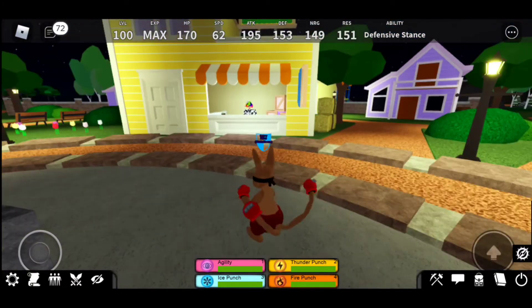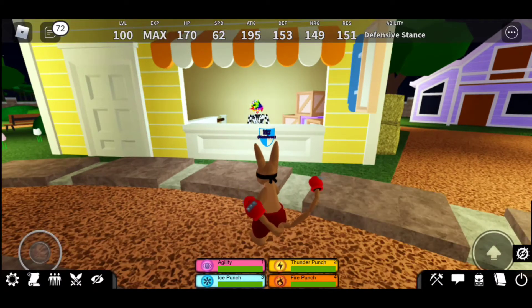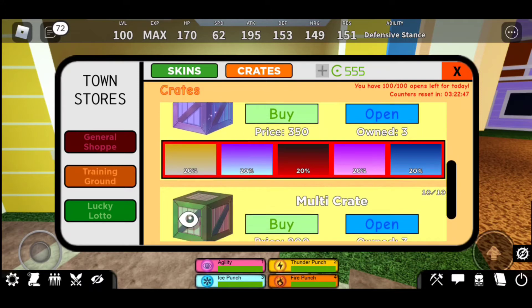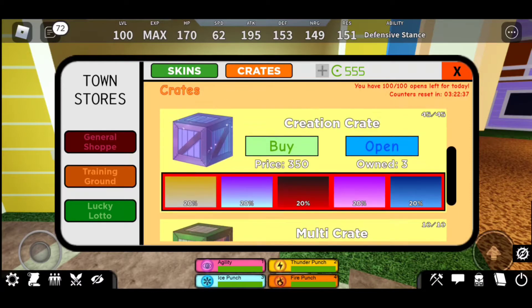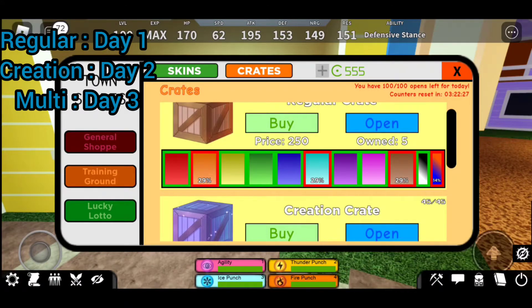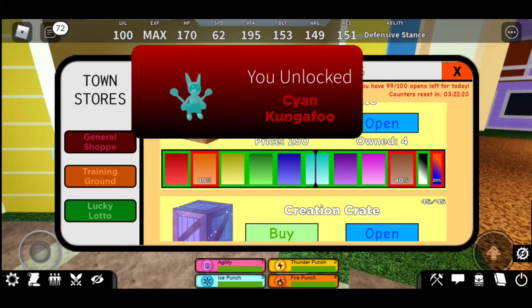So today we have the code week. We're at day three and we get to see all the crates we own — five regular crates, three creation crates, and three multi crates. The reason we list these this way is the first one was day one, the second was day two, and this is day three. So: regular day one, creation day two, multi day three.